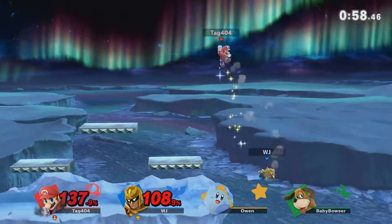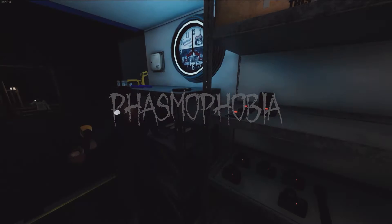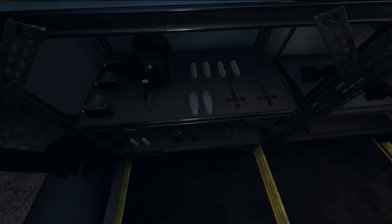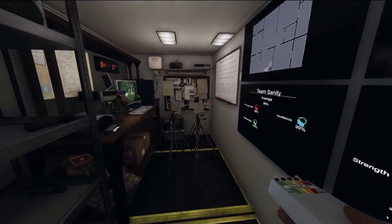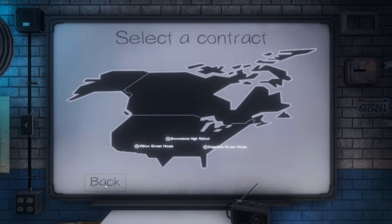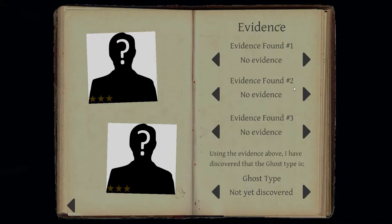Have you ever watched a ghost hunting show and thought, 'That's not so scary, I could definitely do that'? Well, put that theory to the test, because today we're talking about the online co-op game Phasmophobia. Make sure you've got your camera, your salt, and your spirit box, because we are going to show you how executive function skills can help you catch a ghost. In the game Phasmophobia, you play a ghost hunter going to various locations to seek out various types of spiritual entities. You have equipment that can be used to gain information, such as a notebook which spirits can use to write messages. You can also use voice commands to ask the ghost a series of questions.